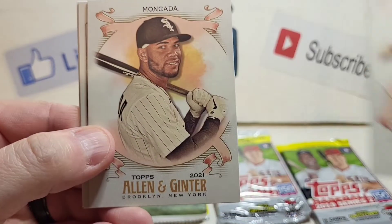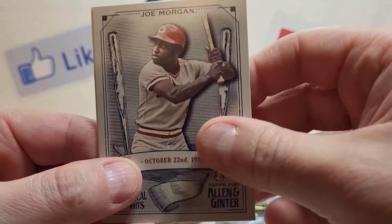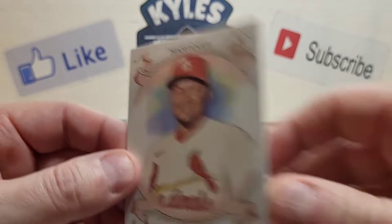Keeping it going: we got Sonny Gray, Bryce Harper MVP, Yohan Moncada, a Darryl Strawberry mini, Joe Morgan Topps Historical Hits, and ending with Carlos Martinez.